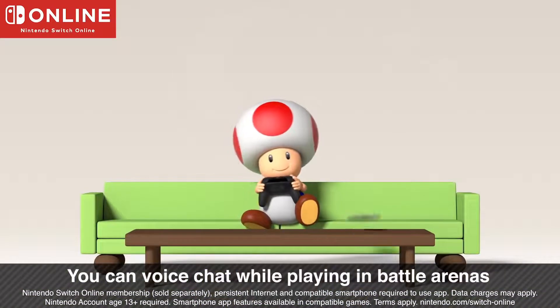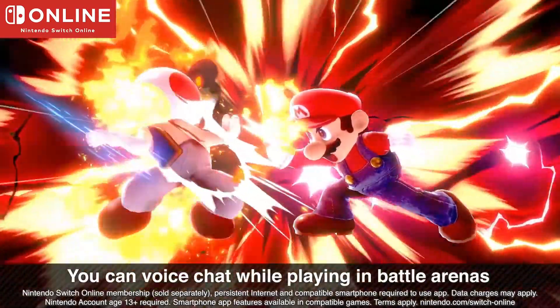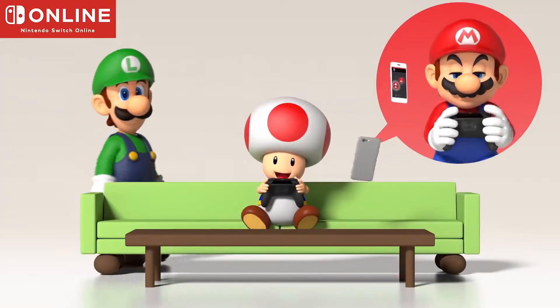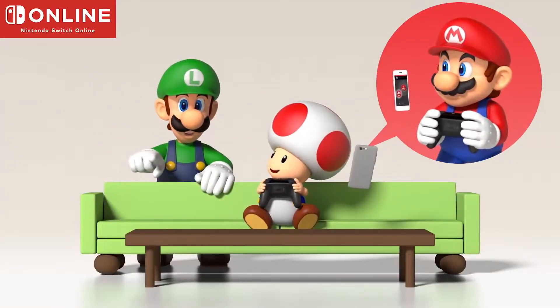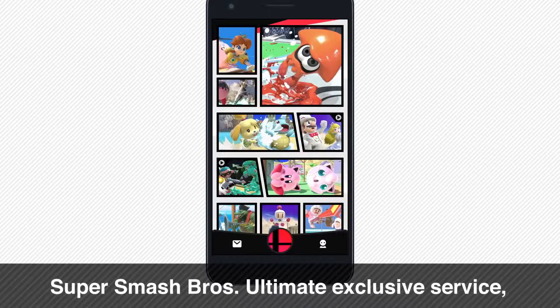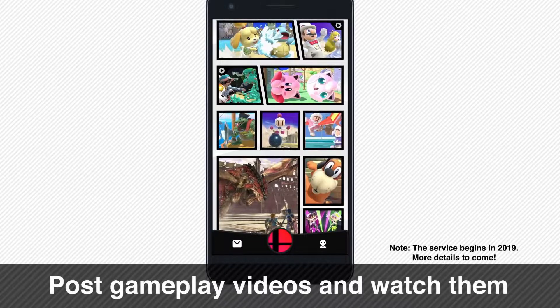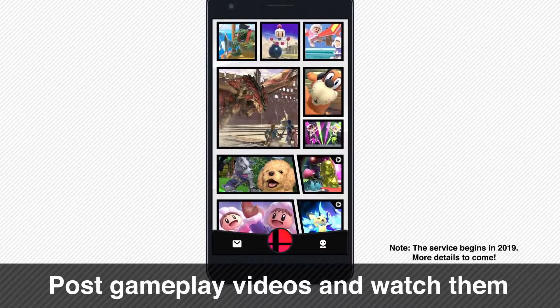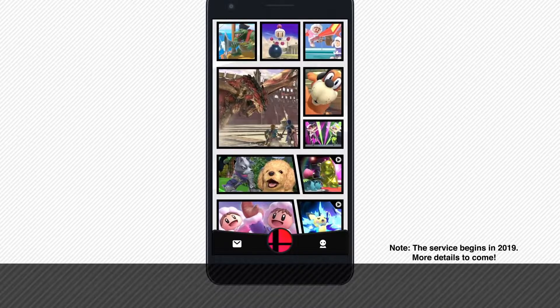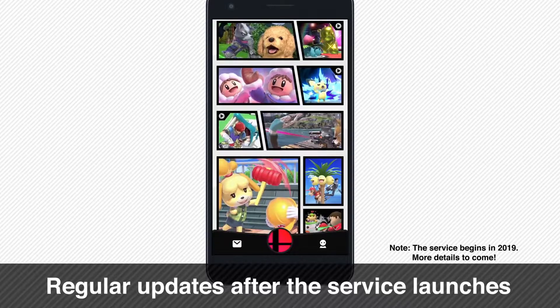With the Nintendo Switch Online app, you can voice chat with others in battle arenas. It may become an essential tool for some players. We are also developing a free service for Super Smash Bros. Ultimate, and we're naming it Smash World. Instead of focusing on stats like win-loss records, we're allowing players to post gameplay videos, watch them, and more. Once the service starts, we'll offer regular updates so you can post to your heart's content.